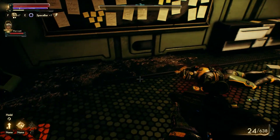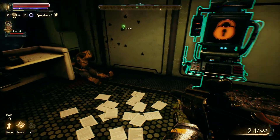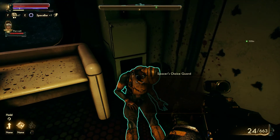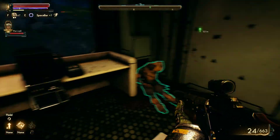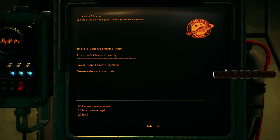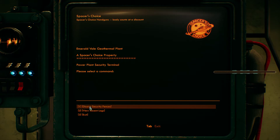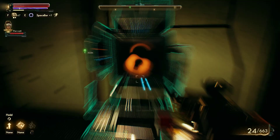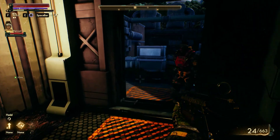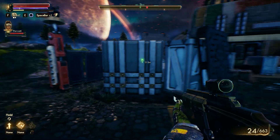Alright, so we got that stuff. We can hack that — sesame. And you can turn off the electric fences out there. No real reason to do that since you already have a way in and out without going through the fences, but why not? And see, they are gone.